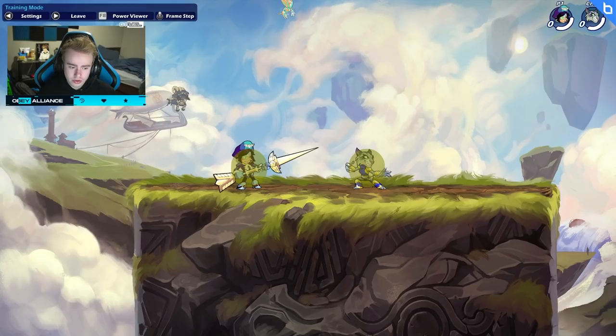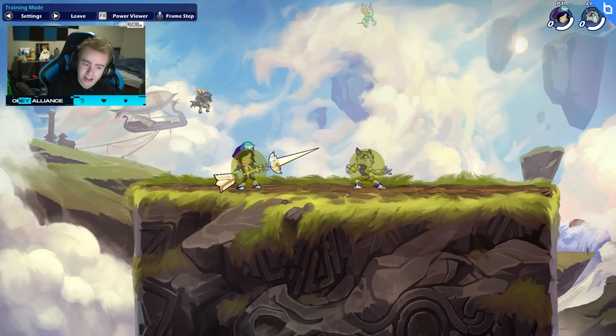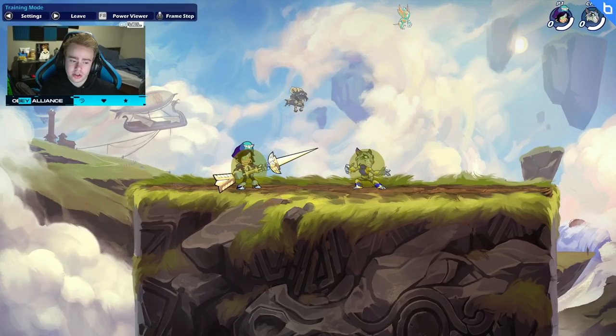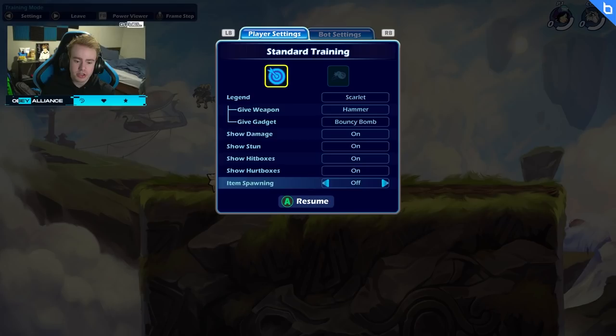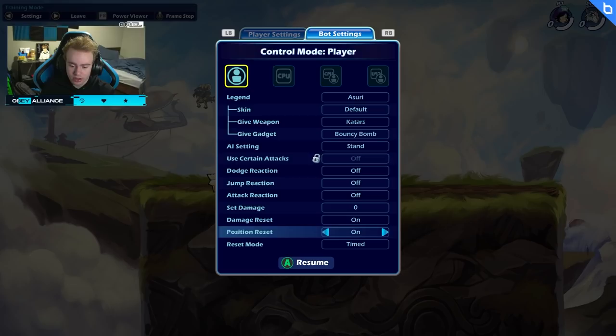For this guide, I want to go over things in terms of health — so if my opponent is at X health, then you should do this, and we'll go over it in that style instead of just showing you the combos. It's more about which combos to use and when. Before we get into all of this, I want to show you what I'm using to set up the practice. Go into training room, hit options, and make sure you have: show damage on, show stun on, show hitboxes on, show hurtboxes on, item spawning off, damage reset on, and position reset on.